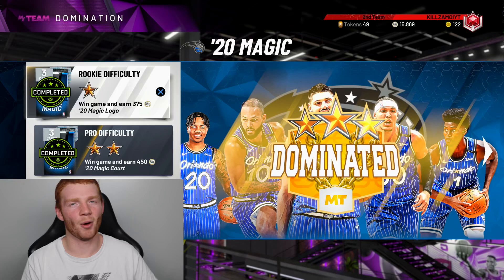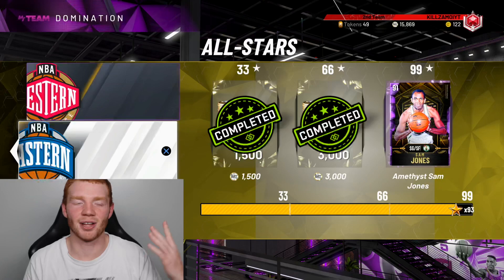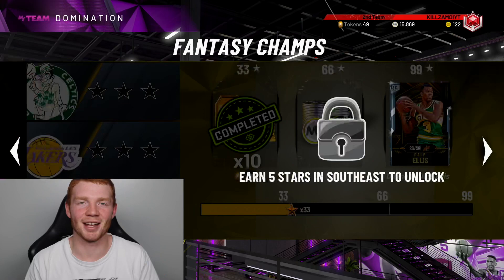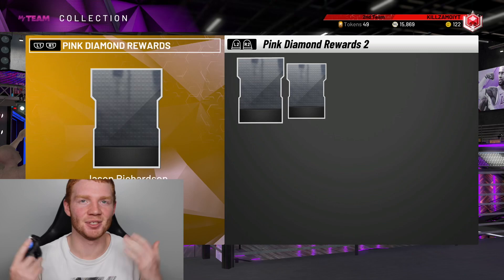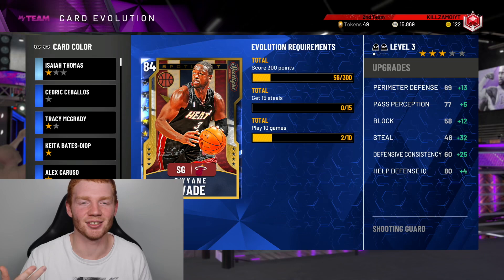Rookie difficulty domination is your friend — it's boring but so worth it. If you haven't done domination yet, I'd highly recommend doing it on all-star difficulty to get three stars and kill two birds with one stone: complete domination and evolve cards at the same time. My goal going into historic domination is to evolve a lot of the emeralds, because you actually have to evolve every single emerald to get the Ruby Danny Green and Ruby Shaun Livingston — and you need all of them to unlock the Pink Diamond Jason Richardson, which is the final reward of domination.